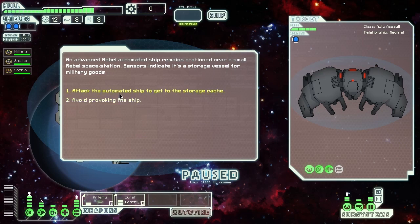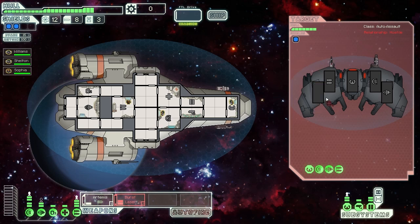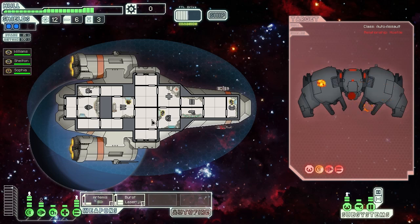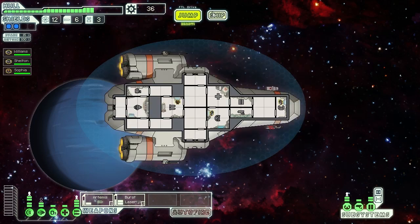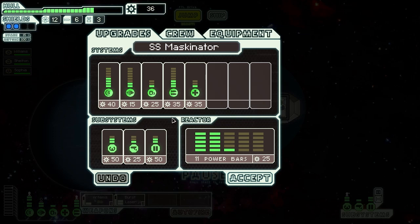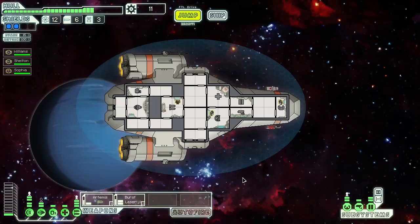An auto assault ship — we will attack it, hopefully able to take it down. We are capped out for power right now, there is nothing we can do for power at the moment. Looks like we're doing decent. That was extremely easy — we weren't damaged at all, got 24 scrap and extra scrap. Now we need to actually upgrade our power before we can do anything else.